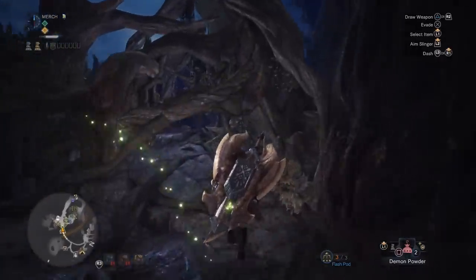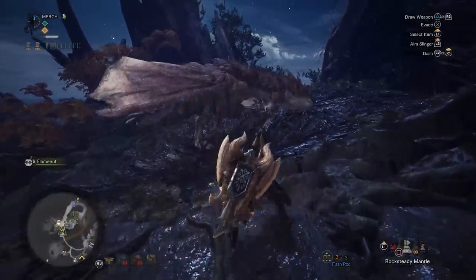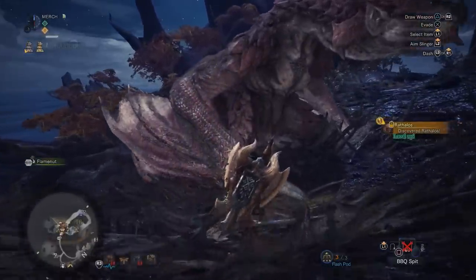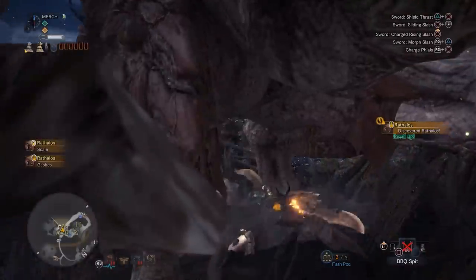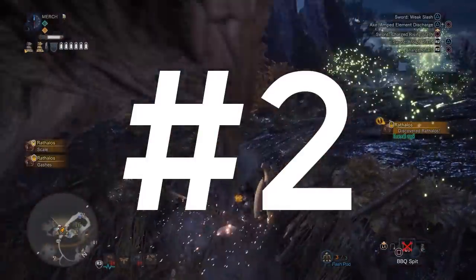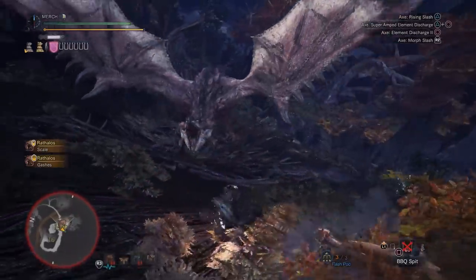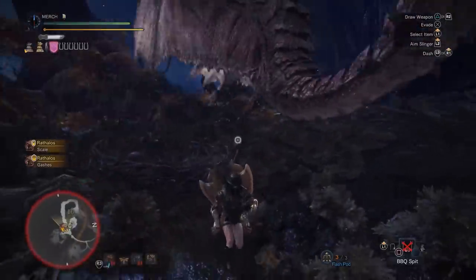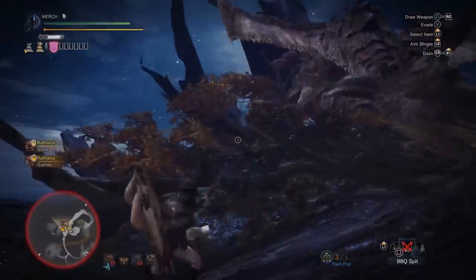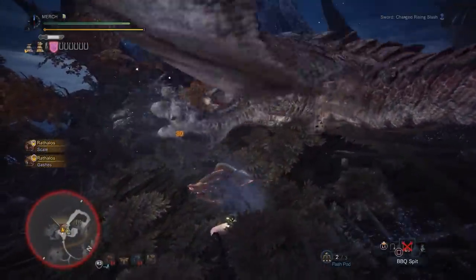Before I get into the actual sets, I just want to talk about two things. Number one: yes, I know impact phial CBs only scale off of raw and not sharpness or crit. Number two: although your phials do a lot of damage, your weapon's main attacks and your SAED slam — which is arguably the strongest move you have — do benefit from sharpness and crit. All right, let's get started.